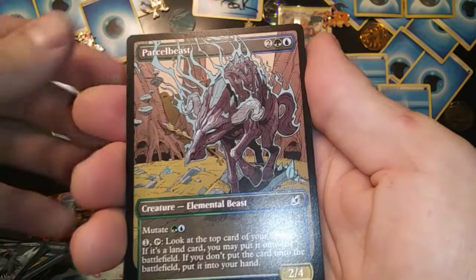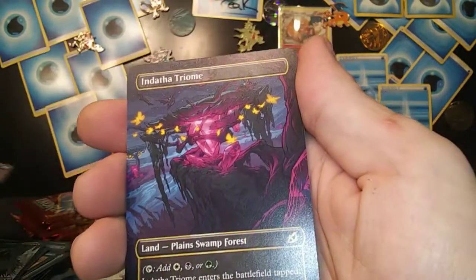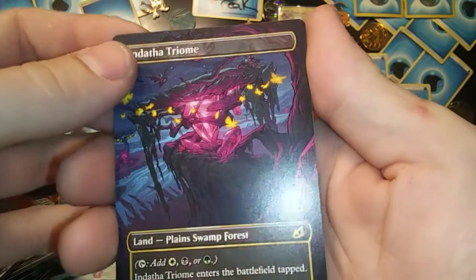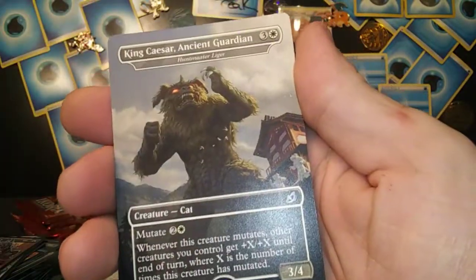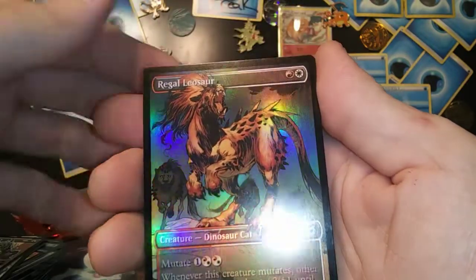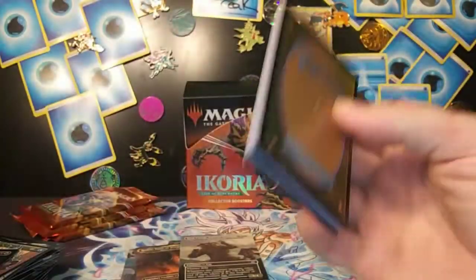Dreamtale Heron, Parcel Beast, and Dotha Triumph — extended rare, so sick! King Caesar Ancient Guardian and the Regal Leosaur. Alright, let's get into these last four packs!